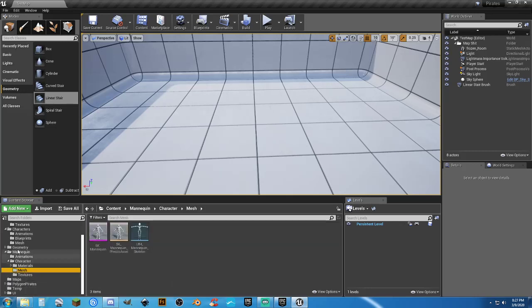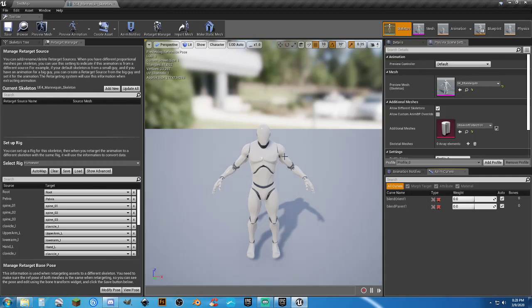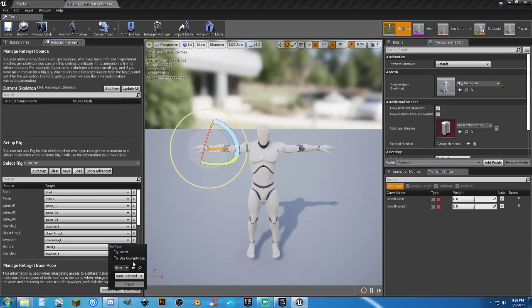Now let's do the retargeting to the Cindy characters. Going into our UE4 mannequin skeleton — we already have Humanoid selected — but to get him ready for Cindy we need to make this dude a T-pose, because everybody in the entire planet except Epic uses a T-pose; they decide to use an A-pose. So: upper arm rotate up by 50, lower arm rotate down by 10 and back by 30, hand up by 20. Do the same on the other arm. Then select Modify Pose, Use Current Pose, and save.